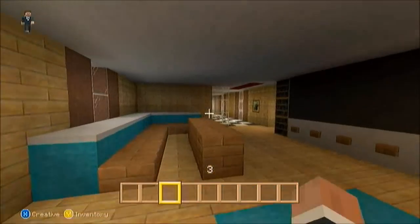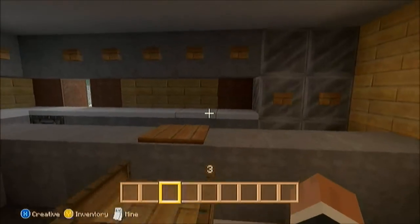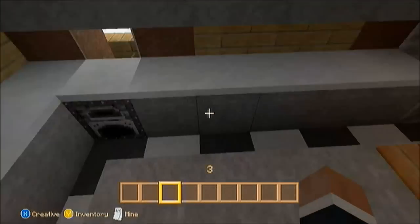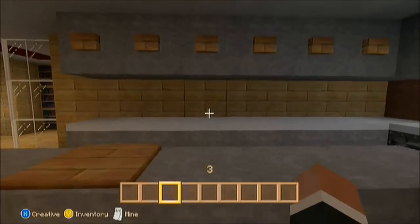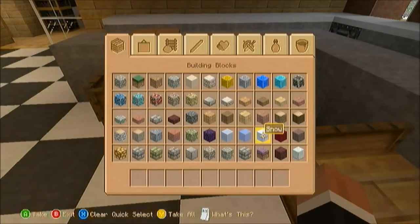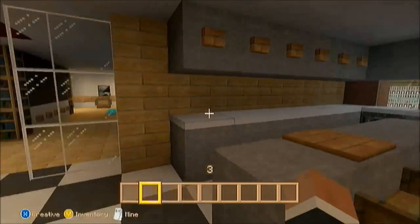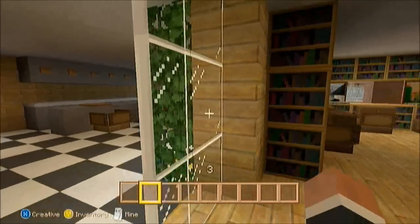Moving over here we find ourselves in the kitchen. In this kitchen we have a nice fridge, only one cooker, but the rest of these are shelves — I should have probably added more, but you know it's just a small kitchen, although it is quite a big mansion. There are only two seats, but yeah, this is just a small kitchen — I think it's really nice, really sweet, just a traditional home.